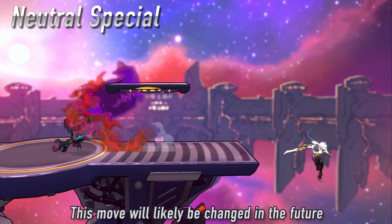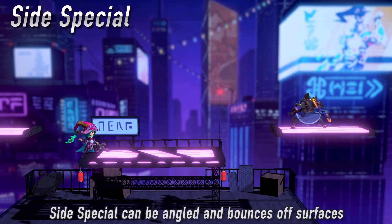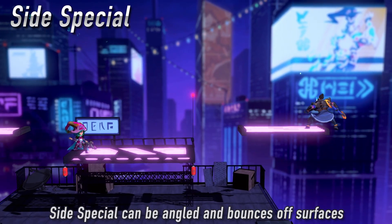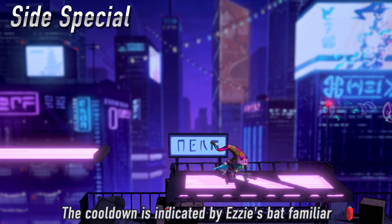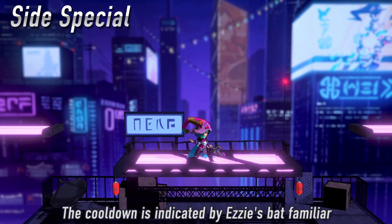Dark Seed is very complex and we are iterating on it to make sure it can be the best it can be. Ezzy's side special is called Doomerang. She throws out a short-range projectile that returns to her, dealing damage both ways. If you catch the Doomerang, it can be thrown back out immediately. However, failing to catch it will put your side special on a brief cooldown.